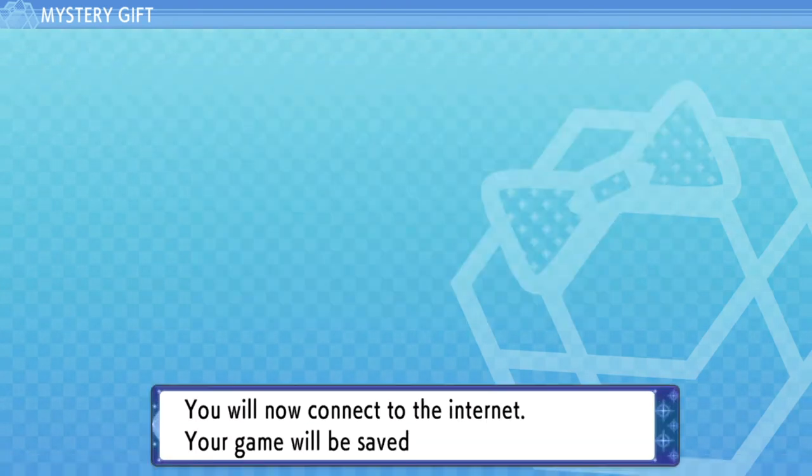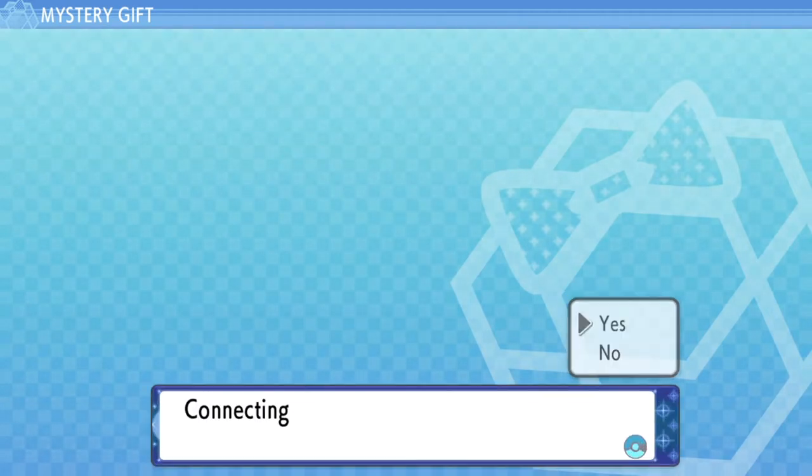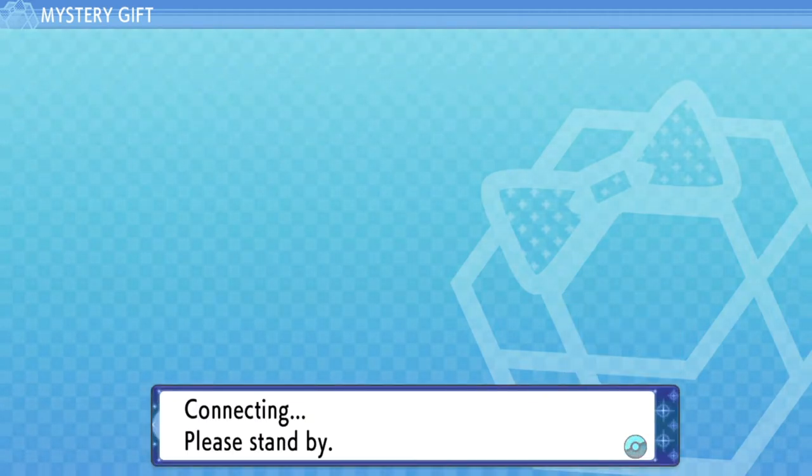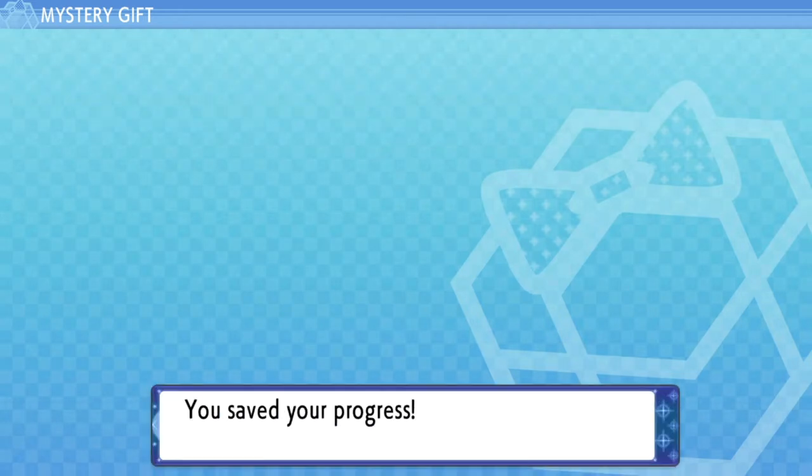You click Mystery Gift and select 'Get via Internet.' It will say: 'You will now connect to the internet. Your game will be saved. Is that okay?' You say yes, then it says 'Connecting, please stand by.' Let's see what mystery gifts we can get.